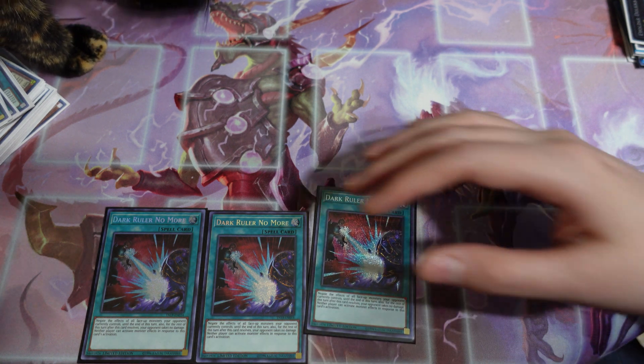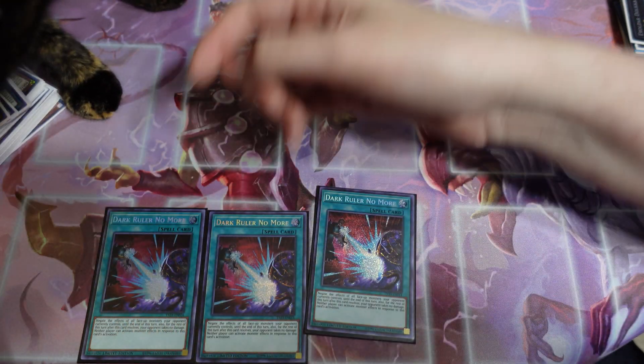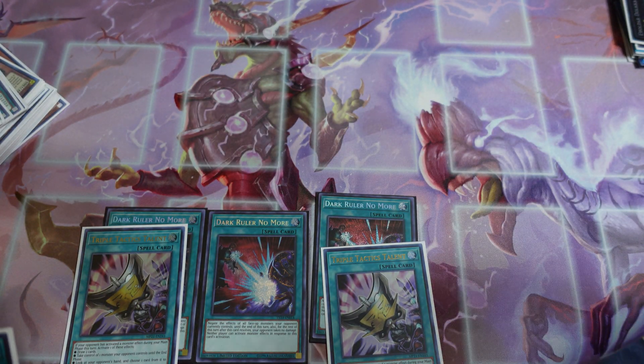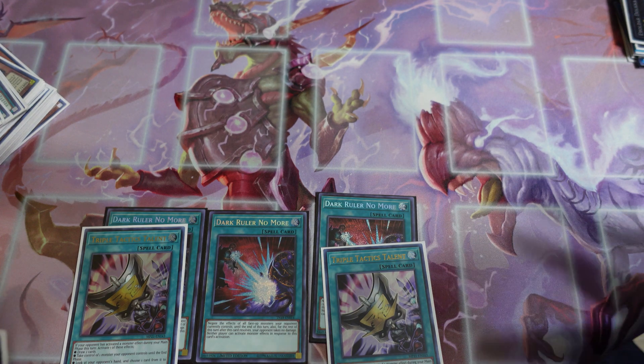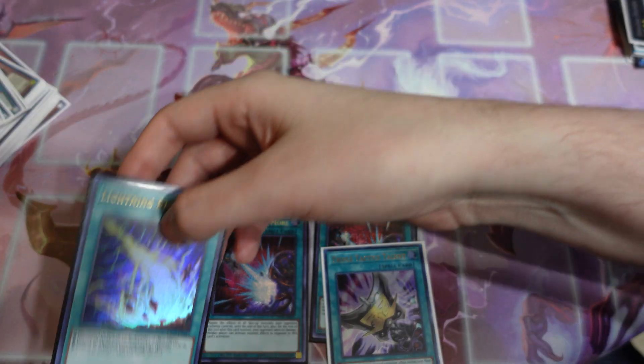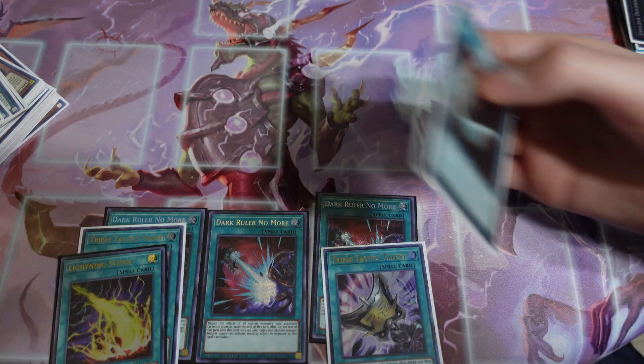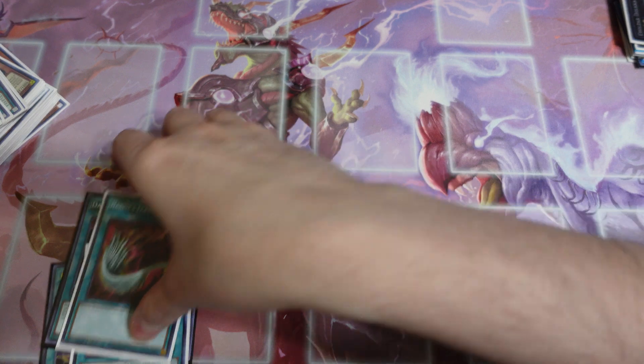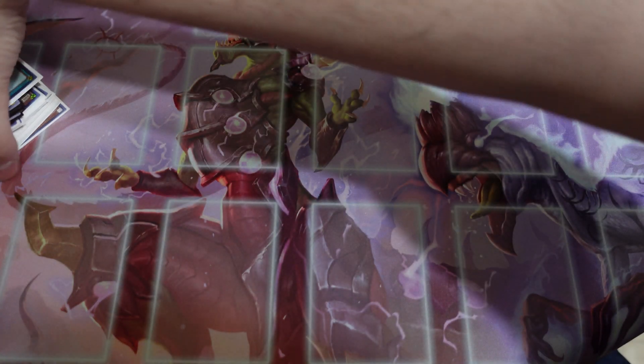Luna's trying to jump in the video as usual — watch out, Luna. Good girl. We have two Triple Tactics Talents; if you wanted to bump it up to three, that's fine — there's room to change a few cards, but for the most part I wouldn't change too much. We have one Lightning Storm and one Duster because I hate back row. Remember, we want to try and go for game first turn. If we're not going for game, we're completely getting rid of their board, doing a huge amount of life point damage — and if they have a turn, it's very little life points they're going to have at all.